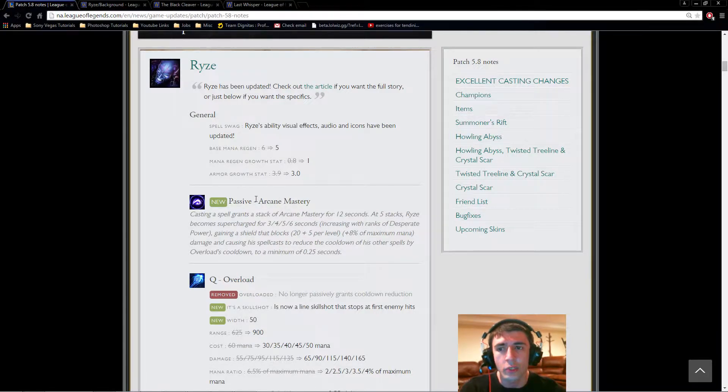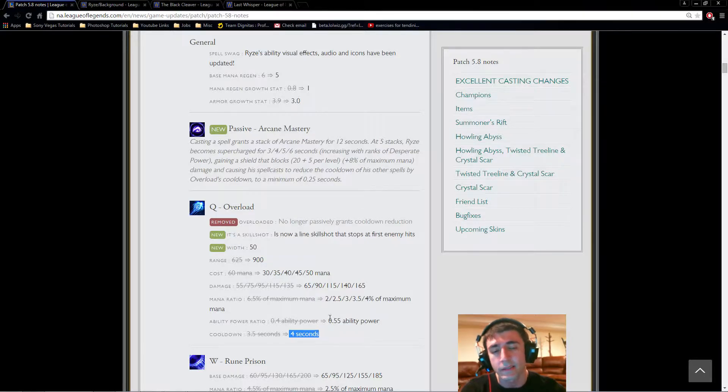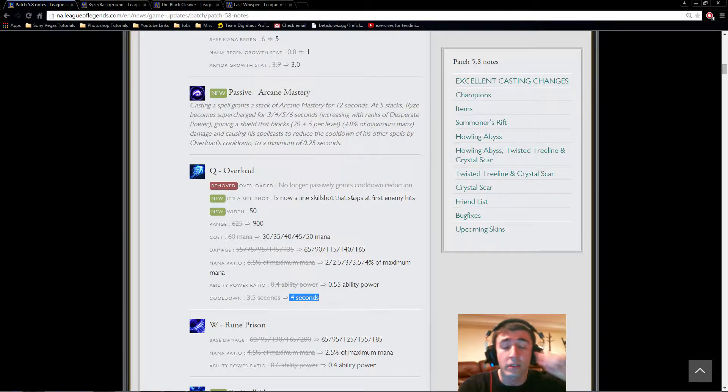Arcane Mastery, his passive, has been changed. Before, he used to reduce the cooldown of all abilities by one second each time he used abilities, which made his consistent damage quite high. Now he gets a stack of Arcane Mastery for 12 seconds, and at 5 stacks his abilities are reduced in cooldown by the cooldown of Overload — which has been changed to 4 seconds at base. This benefit gets reduced as you get more CDR, so later on as your Q goes down to a 3-second cooldown it'll reduce cooldowns less. But your abilities are going to be lower cooldown overall, so it's not that big of a deal — it just makes him less overbearing in the late game.